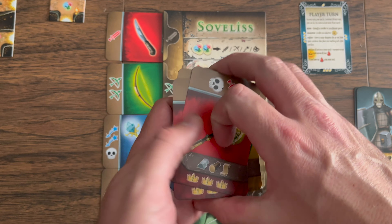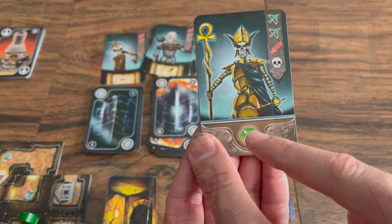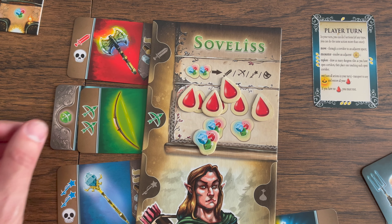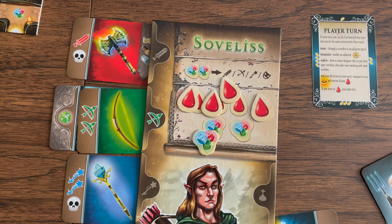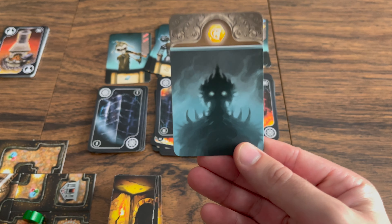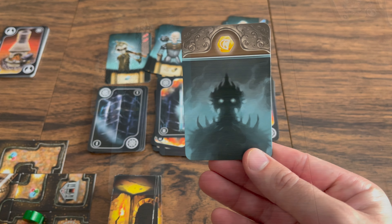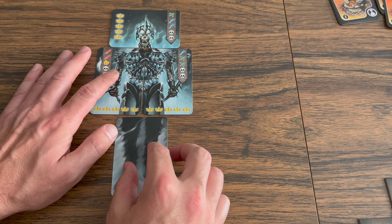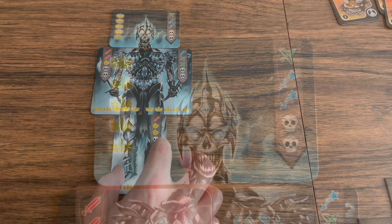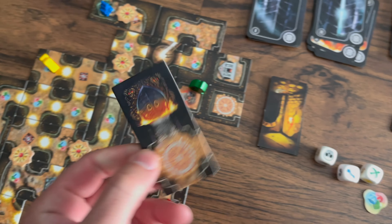When drawing an encounter card, you might flip over an enchanted crystal. These can be equipped with items of the matching color or icon, but you can only have one enchanted crystal of each type. These crystals make your character stronger but draw their power from the Lord of Bones himself, making the final battle more difficult. The level three encounter deck has four shadow cards — whenever you draw one, you flip over one Lord of Bones card face up. Each shadow card also has an enchanted crystal that can be equipped. When the fourth Lord of Bones card is turned face up, the final battle begins — or, as previously mentioned, when the dark gate appears on the map.